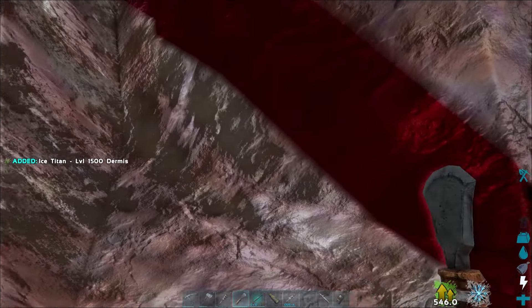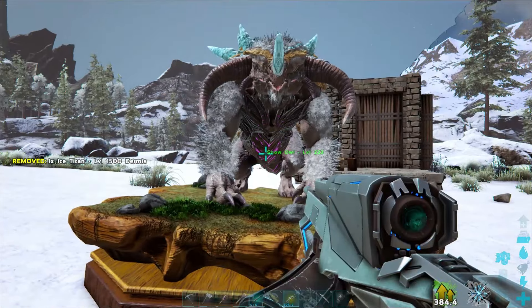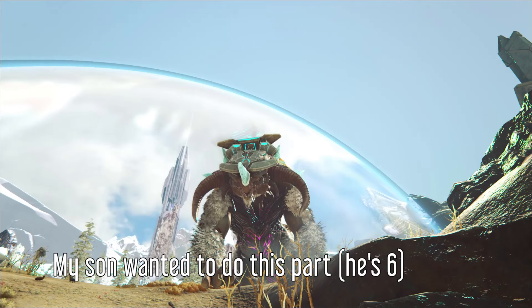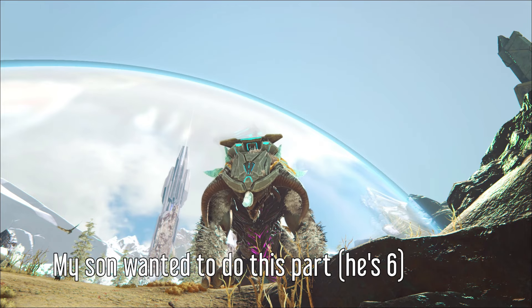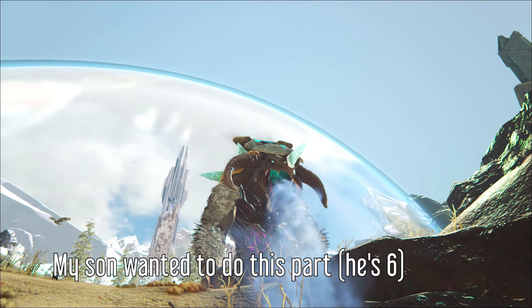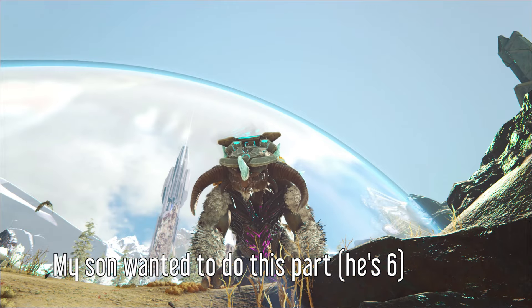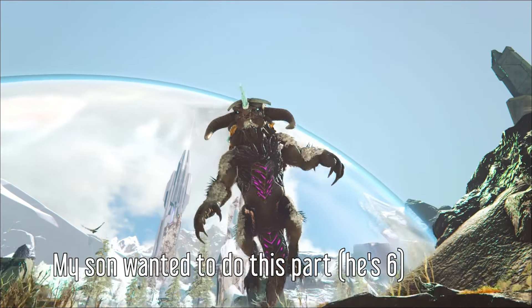You can also use a taxidermy tool to get a dermis from the Ice Titan, which you can place onto a taxidermy stand to show off your trophy kill. If you know any tips about the Ice Titan, tell us in the comments below. If you found this video useful, please feel free to leave a like and a comment, also subscribe to the channel, and as always, have fun out there.